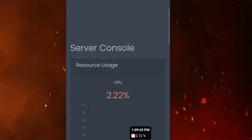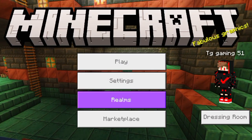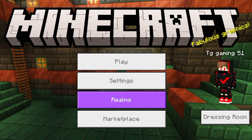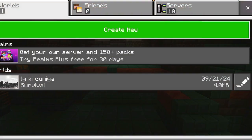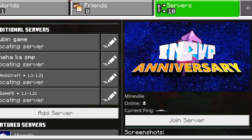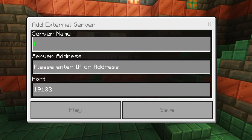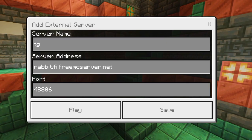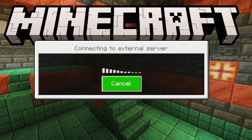All right, let's go on Minecraft. Click on play, go to servers, and simply click on add server. After that enter the IP and port. Here I have added the IP and port and I will show you guys how to go to the SMP.